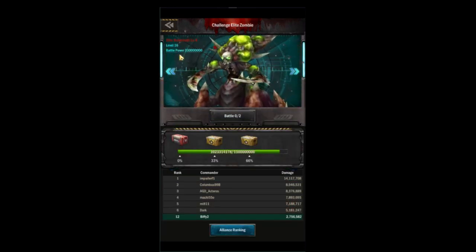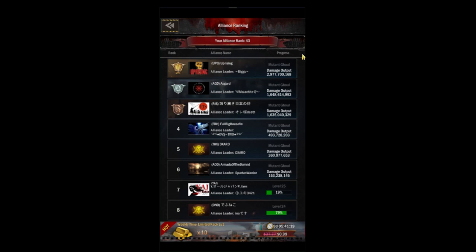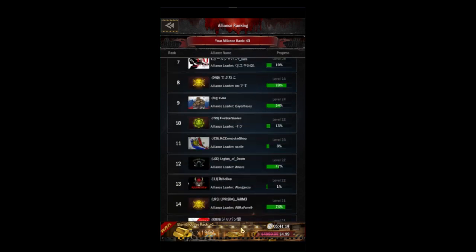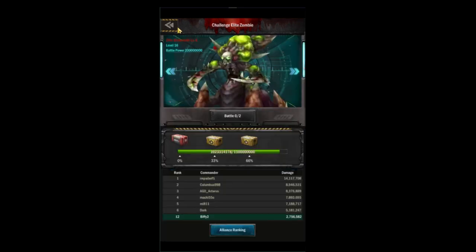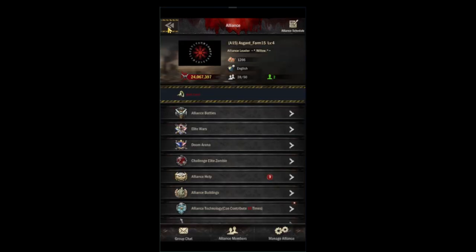The next tab is elite zombie, which you'll be doing every day. You can check your alliance ranking versus everybody else and also see your ranking versus your teammates. More damage means more rewards, so make sure you're doing your elite zombie when you have your boosts on.